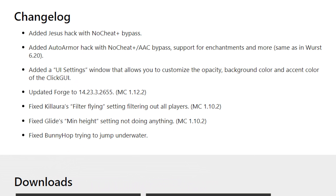Changelog: Added Jesus Hack with No Cheat Plus Bypass. Added Auto Armor Hack with No Cheat Plus slash AAC Bypass, with support for enchantments and more.